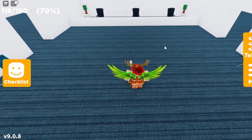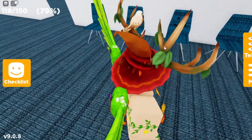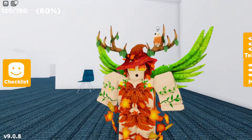So over here I'm going to press E and now I should be in the hospital right over here. If you look on the right side of this starting room, there are four chairs right over here. If you look closely at the third chair, you should notice that it does have a big head face on top of it right over there. Once you find this third chair on the right side, you can actually touch it and you should get the Chair Big Head.